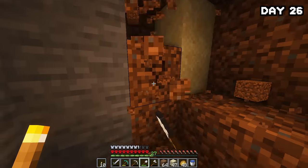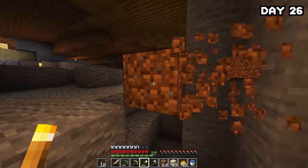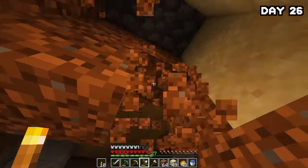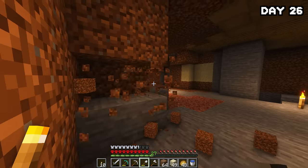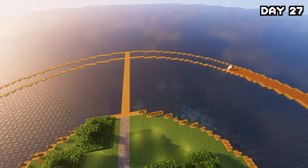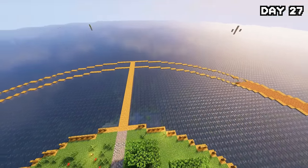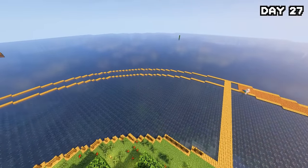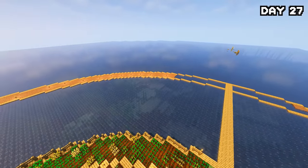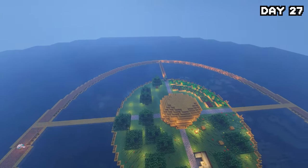I spent the entirety of day 26 just digging up dirt to finish off my ring, using a little trick that turns gravel into dirt — very useful. On the following day I placed it all down, got the circle fully filled in, added fences, and planted around a hundred saplings all the way around the circle. Now we have a tree farm.